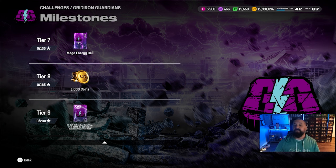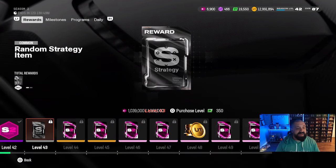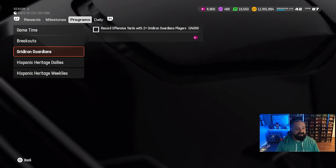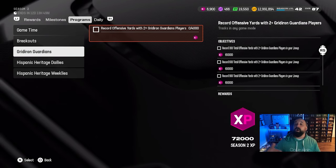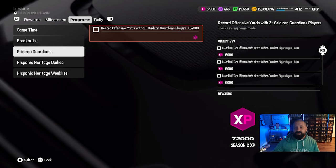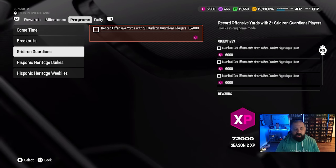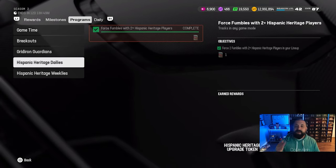Check your Season 2 Field Pass under the program tab — you'll see Gridiron Guardians. Getting offensive yards with two or more of these players in your lineup will earn you, once you complete all the milestone rewards in that objective tier, 72,000 XP toward your Season 2 Field Pass.